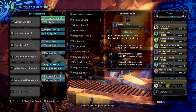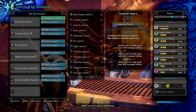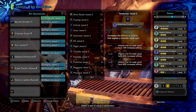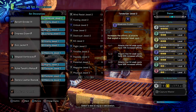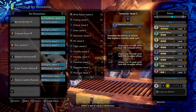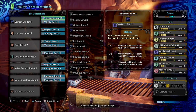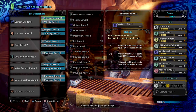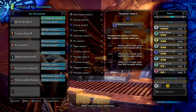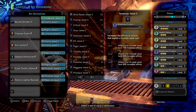Next, we have Paralysis Attack 3, which increases the paralysis build-up that the weapon produces from both its axe and morph form — more paralysis equals more downtime for the monster. Next, we have Free Element 3, which is needed to unlock the weapon's hidden status, otherwise we'll only be paralyzing in axe form. And next, Weakness Exploit 3, which helps with adding extra damage on weak points — a beneficial skill that nearly every build will have.